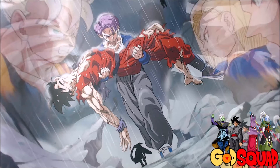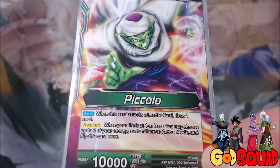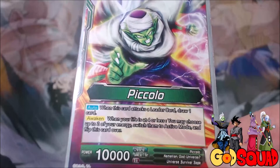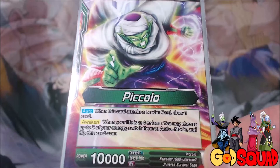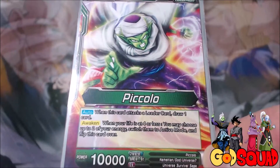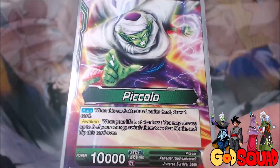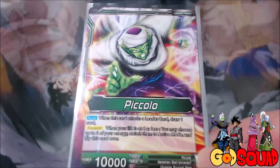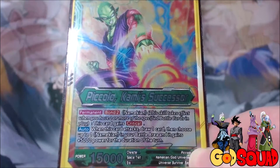And this time we went with the Colossal Warfare Leader, Piccolo. Unfortunately, he's got the generic when he attacks a leader, draw a card, and he does allow you to reactivate two energy when he awakens. He is also Universe 7 and a god, so there's a lot of different ways you can play the leader alone between him being Universe 7, being a god, and being a Namekian. And on the Awakened side, we have Piccolo, Kami's Successor.